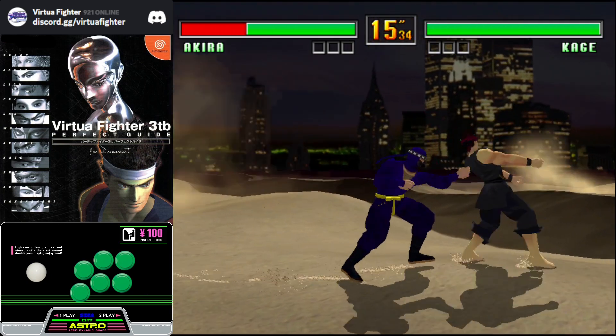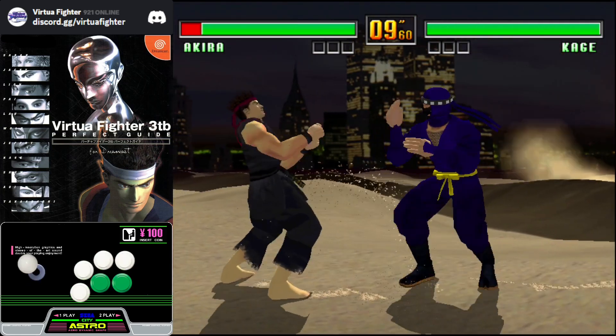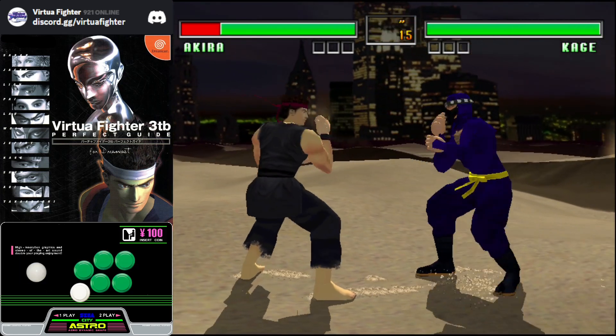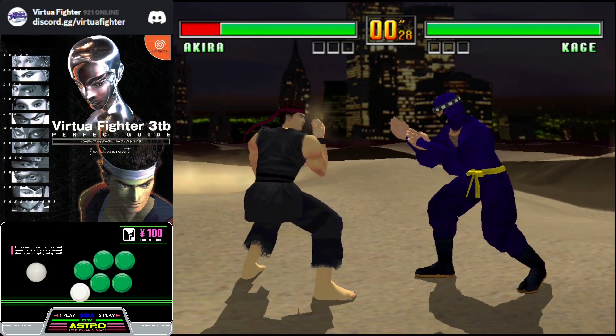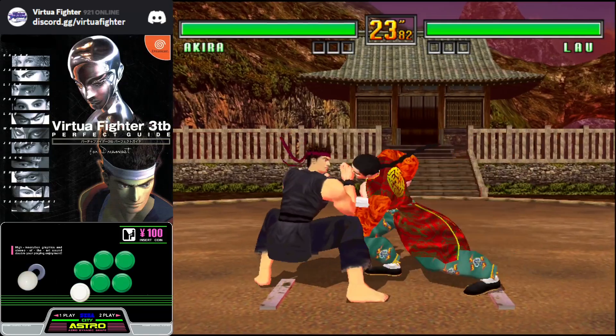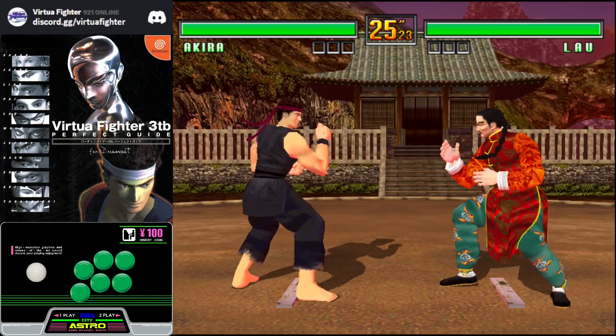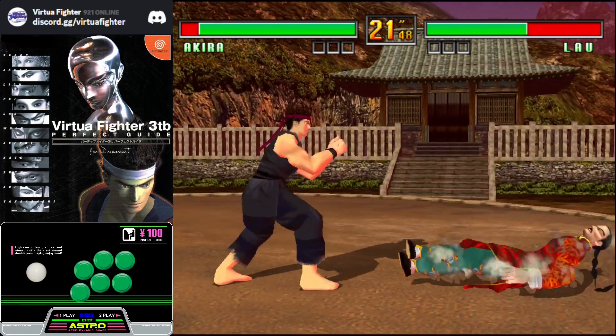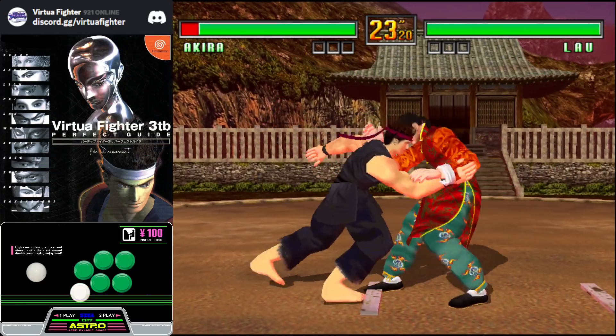However, you can input your throw escape after the threat of fast attacks as an option select. Although, this will lose to delayed or slower attacks. You can also crouch guard. This will beat low and high attacks, but lose to mid-attacks, and you won't be able to crouch fast enough to avoid throws.